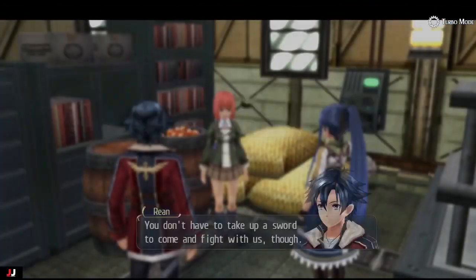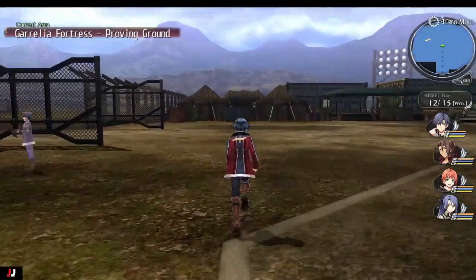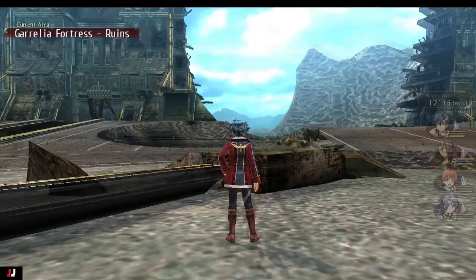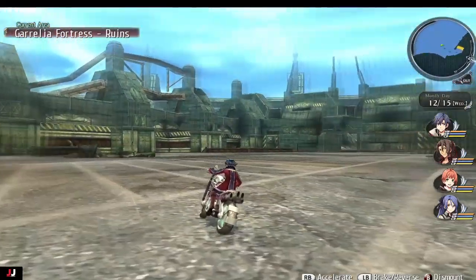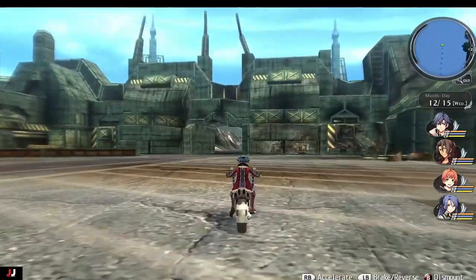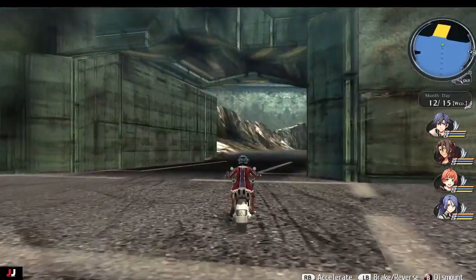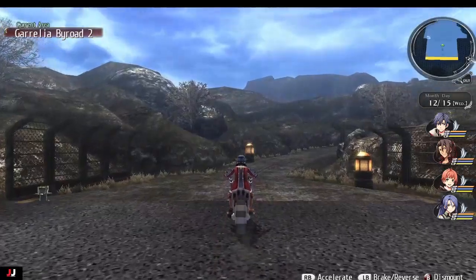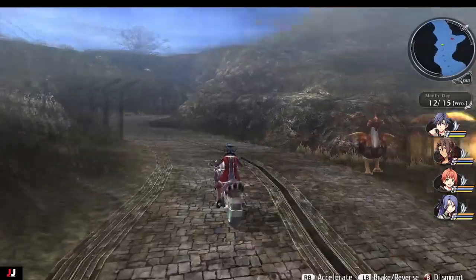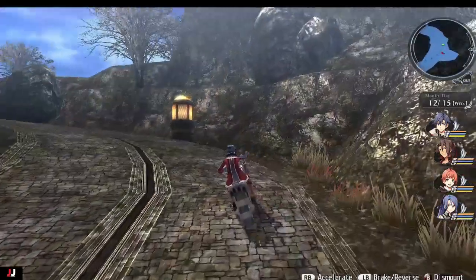Next we're going to go get Emily and Nicholas. From here we just want to run through the door and then go through the gate. There might be a cutscene or something. Grab your motorcycle and then head to the right and go to the zone. It's pretty easy - just follow the path on the bike.